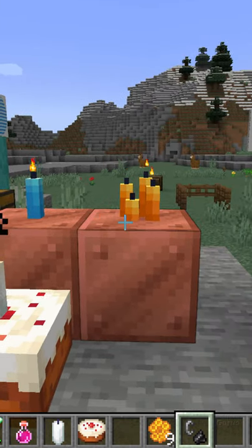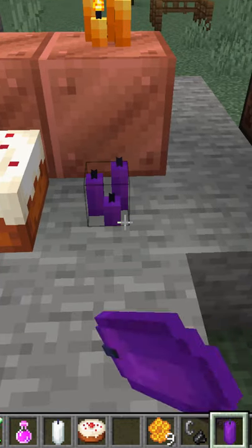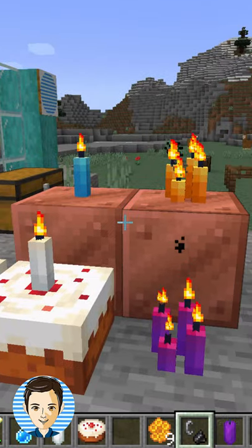You can put down one candle or you can put up to four candles if they're the same color — one, two, three, four. Then light that with the flint and steel. That's how to make candles here inside of Minecraft.